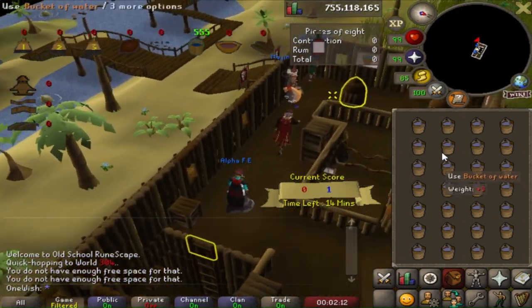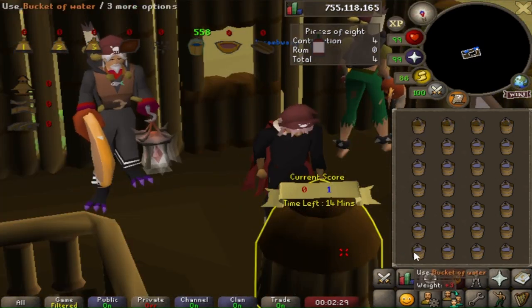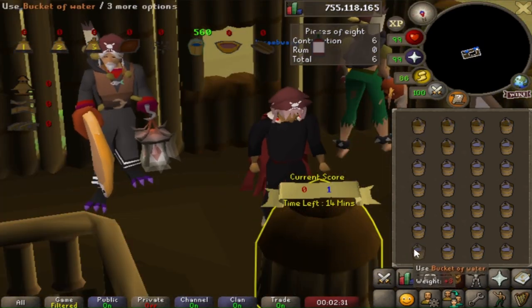Use the buckets on the hopper to fill it. The hopper can store a total of 100 buckets of water per player. Sadly, we have to do this part manually.